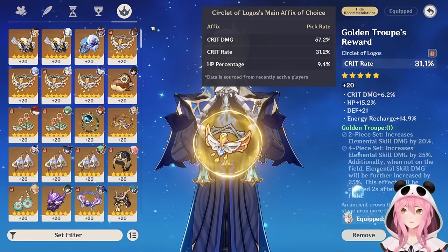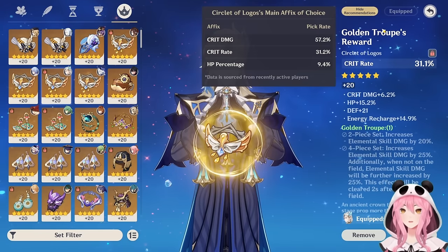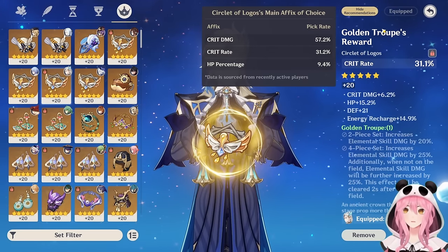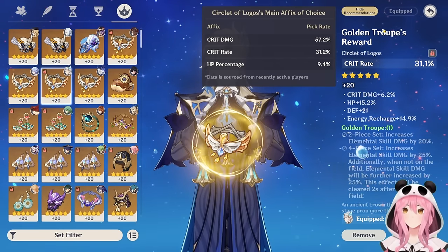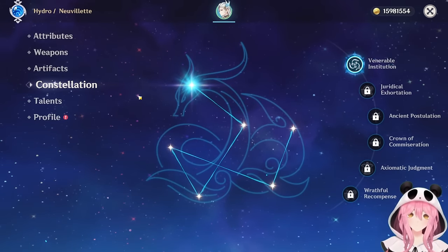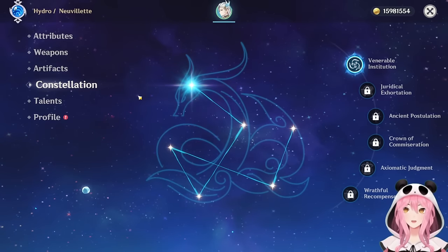Whichever Circlet stat you choose depends on your substats and weapon. An HP percentage Circlet can be used early on, but if you invest heavily in HP percentage for all three main stats, you'll be lacking Crit Rate and Crit DMG. There are also diminishing returns when heavily investing into only one stat, so it's recommended to balance it out — go for Hydro damage increase and Crit DMG as well. Keep in mind Sammer has C1 on Neuvillette.